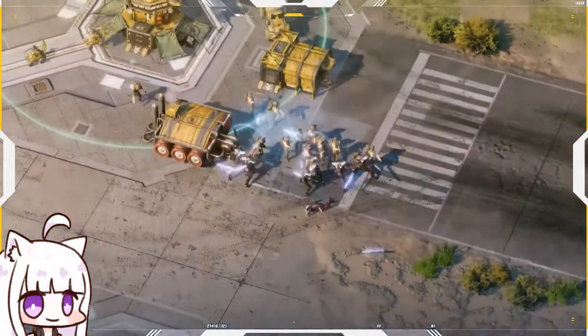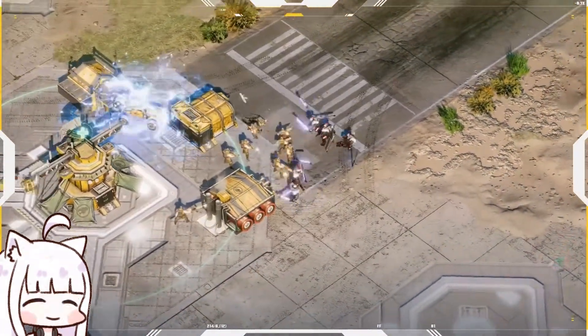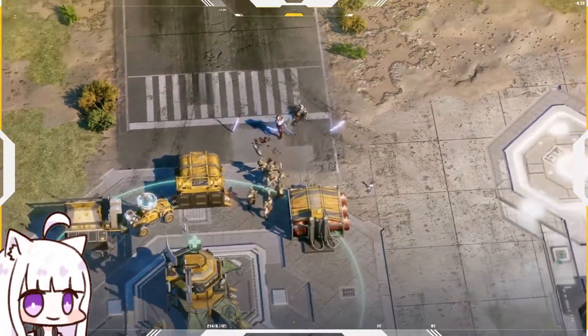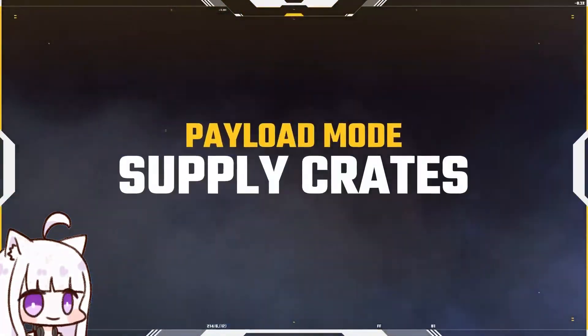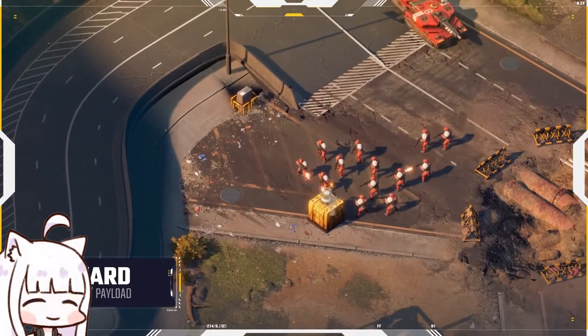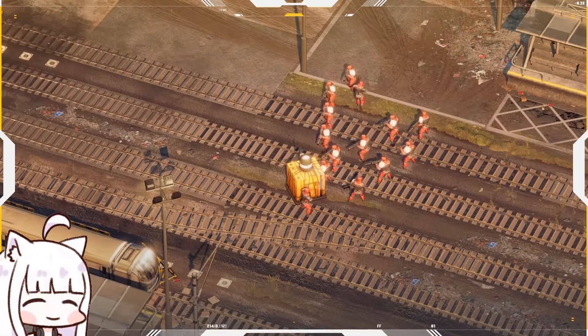Escorting is not everything. If your base ends up being attacked and razed, you lose the mission. Make sure not to let your guard down if you want to vanquish your foe. Supply crates containing powerful abilities will drop periodically onto the battlefield. Destroy them to claim the perks they offer.